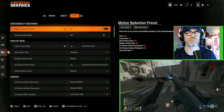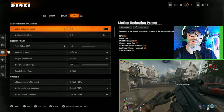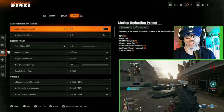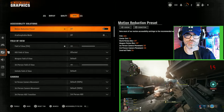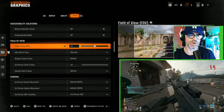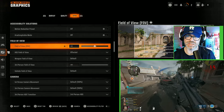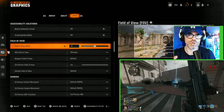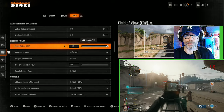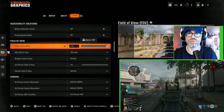Next up is the View tab. We have motion reduction preset — I recommend you keep that off. Skip arachnophobia mode. Then we have field of view, which is an important one. It's currently at 90, but why not see way more of the screen and way more of the bad guys? So fire this one up to 120, so you can see the most of the landscape in front of you and have a better chance of seeing bad guys about to enter your field of view.